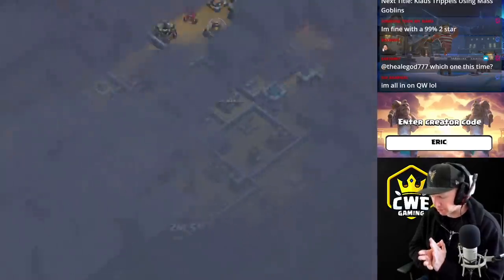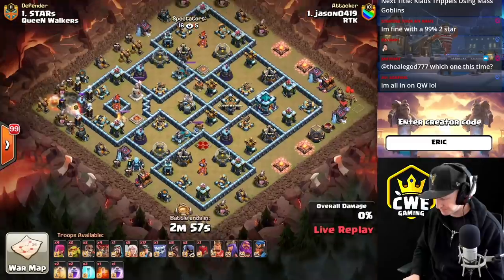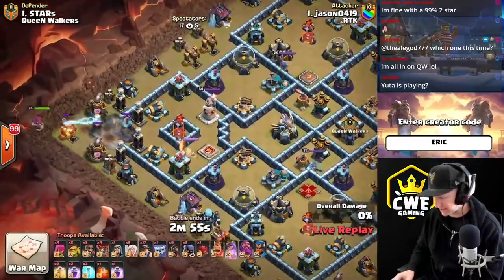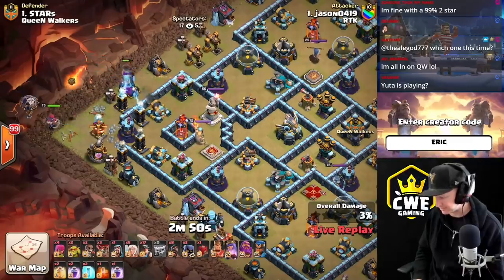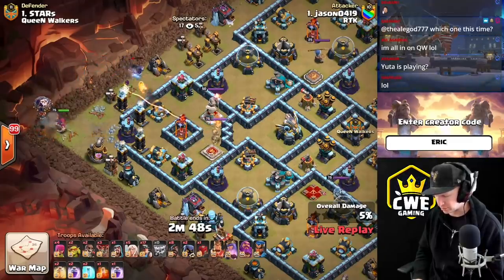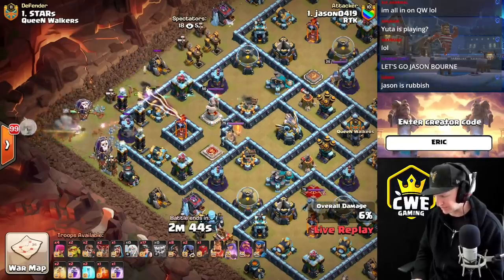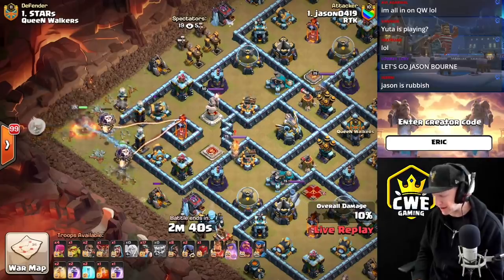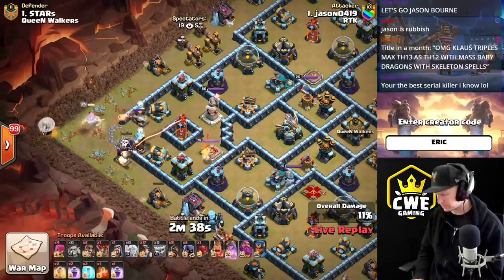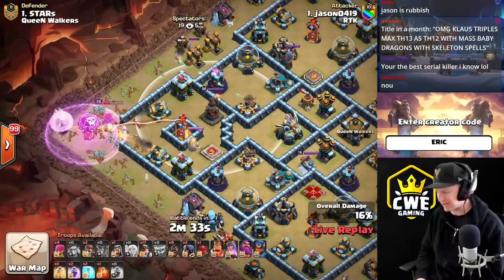Jason is live from RTK, coming in with a queen charge hybrid. Starting right into a test of funnel, but he does get the wall break. He sent the wall breaker in to die against the walls — even though the wall was open — so his queen could step through more easily. He goes right into a multi inferno: there's a double ground expo, and the warden on the other side is going to be engaging all of them simultaneously.